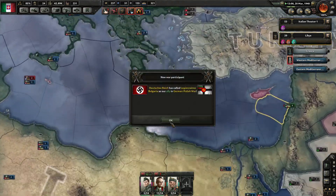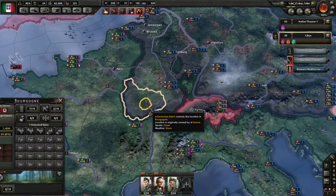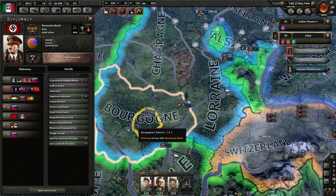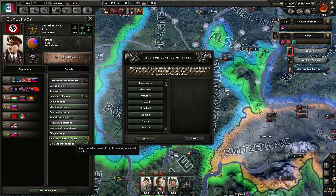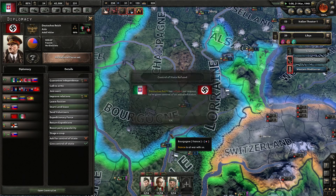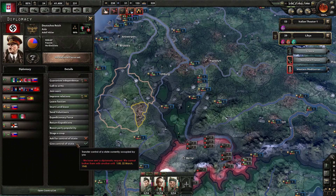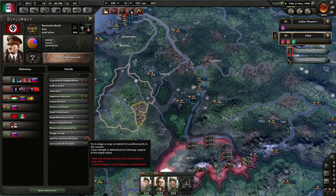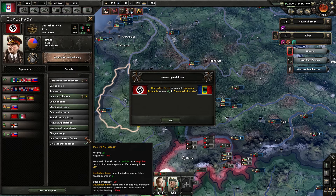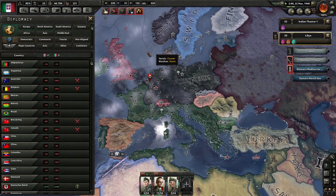I wonder if these two Greek divisions are still here — who killed our five Italian divisions, the biggest problem of the war yet. Germany, do you want me to give you Bourgogne? Ask for control of state. Why? I want to give you these provinces, so I'm gonna be nice. Deutsches Reich thinks that handing your control — occupation — gives you an unfair share of occupied territory. Interesting. So these two guys have been called into the war, and here we have some problems.